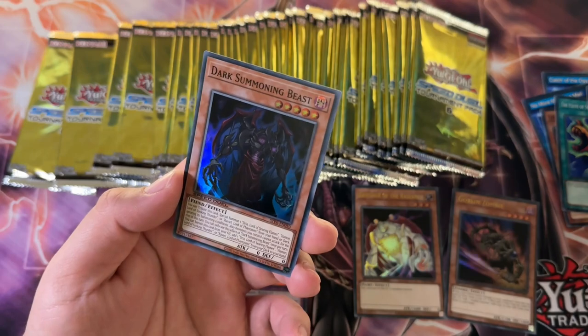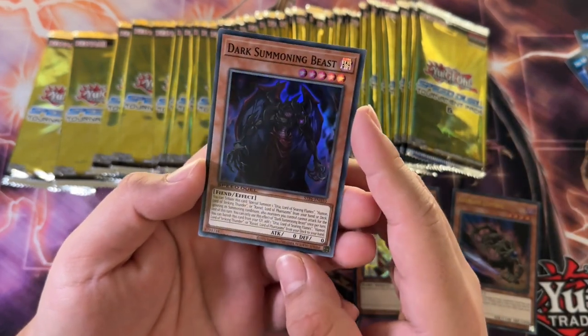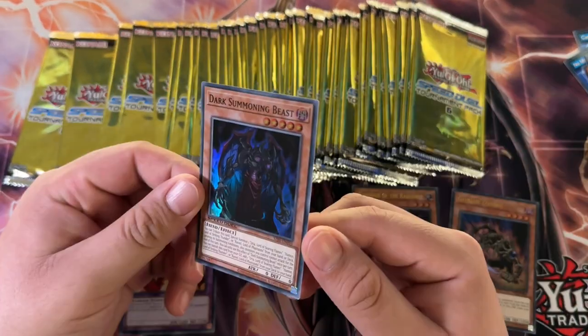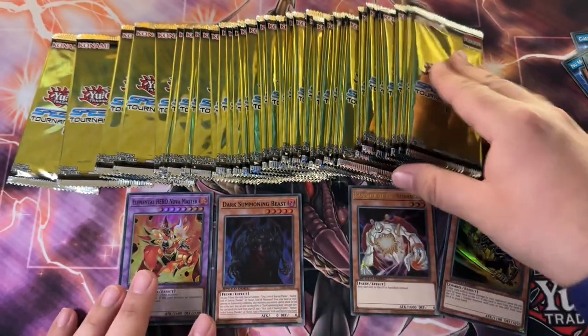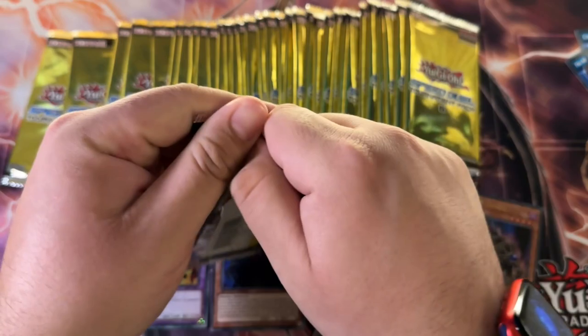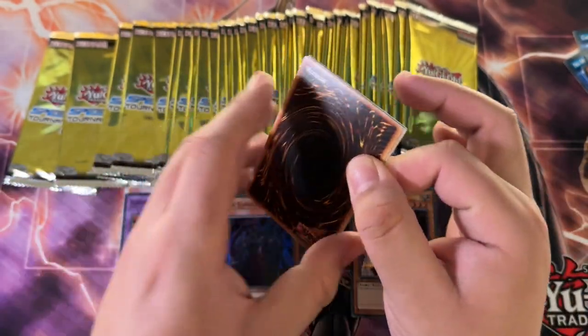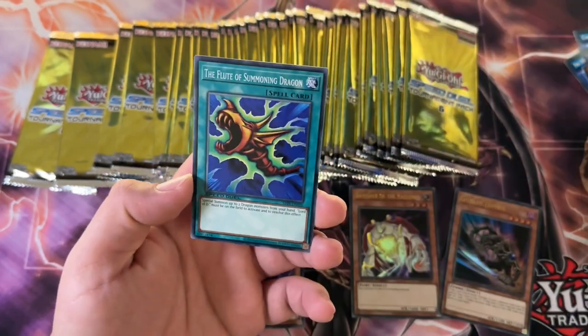We got a Dark Summoning Beast. It looks nice as a Super Rare — I don't know if it's been printed as a Super Rare before. I'll take it. I don't know if the Sacred Beasts are doing anything in the Speed Duel world. Again, I don't know anything about Speed Duel. The only thing I know is that it's similar to Duel Links. I've never played Speed Duel though.